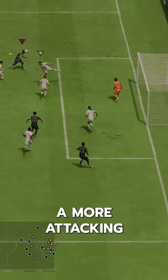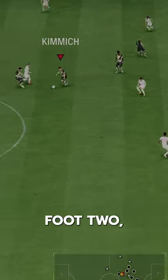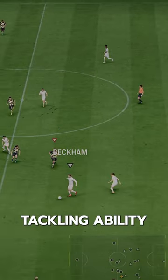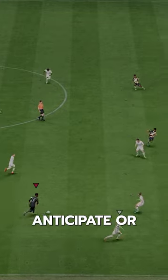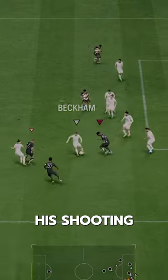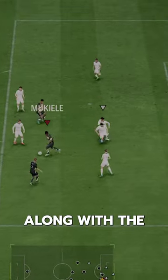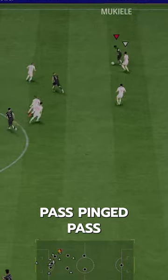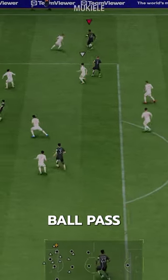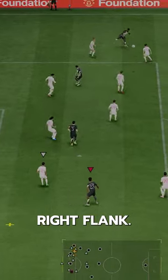He's certainly a more attacking-minded player — he's only got slide tackle in terms of defensive playstyles. But at 6'2", he's got good tackling ability and strong physicality, just lacks an anticipate or intercept playstyle. Going forward, his shooting isn't good, but his passing and dribbling are solid. Along with whipped pass plus, he's got incisive pass, pinged pass, and long ball pass with great passing stats, so he can create a lot from that right flank.